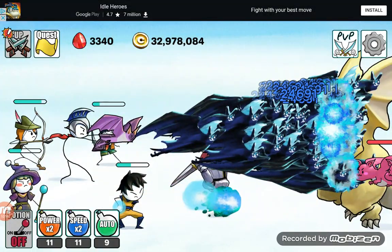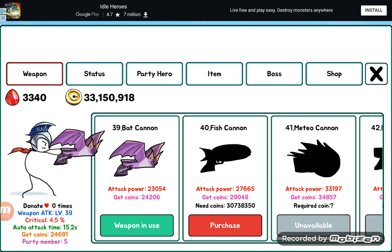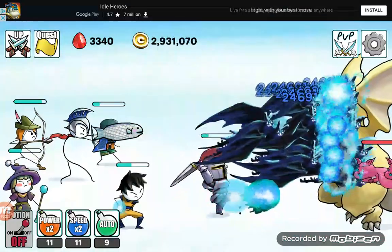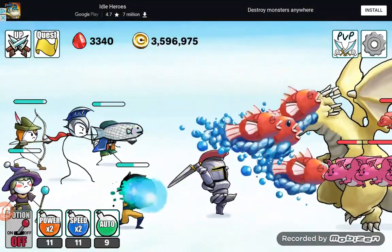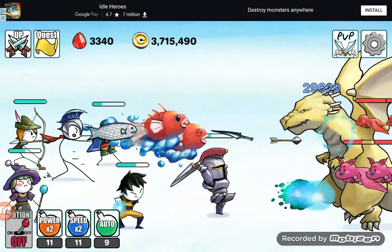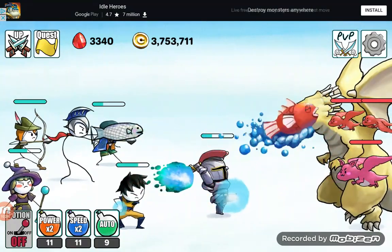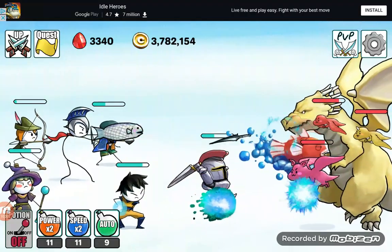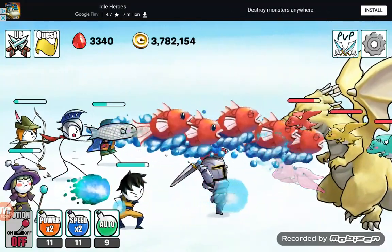I can get the next weapon — the fish cannon! Another question: does it look like Magikarp for a reason? I don't know actually — or does it? I can't tell.